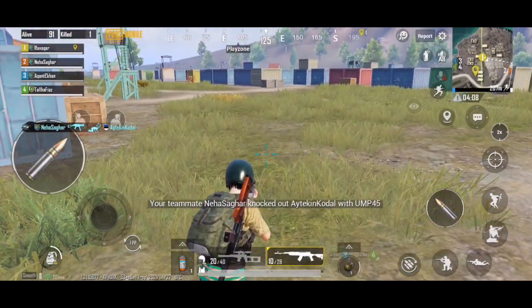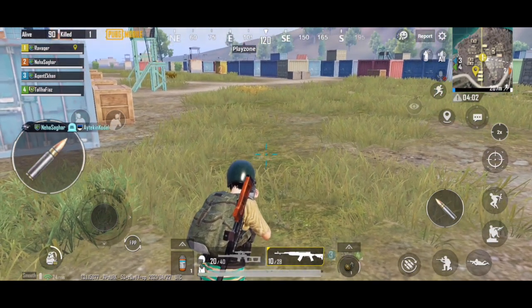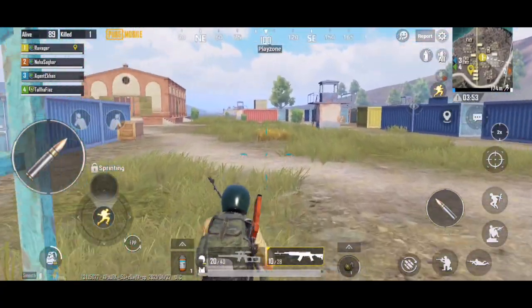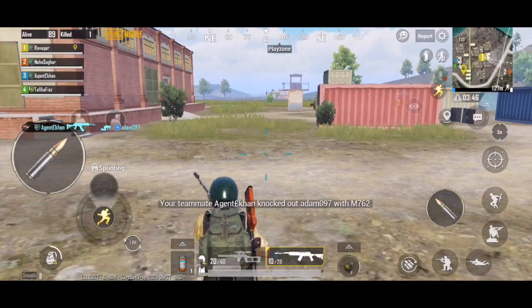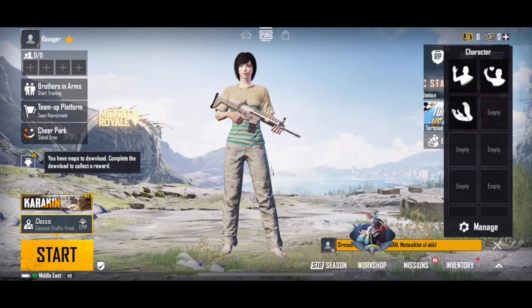As you can see this message, my teammate has knocked a player somewhere. Once a teammate knocks someone out, you get a notification in the center of your screen telling you that your teammate is in a fight, so if they want help, you can rush towards them and give them some cover. This would be all from today's video. I hope you got to learn something new about this game and I hope that you stay linked to us for many more videos. Thank you.